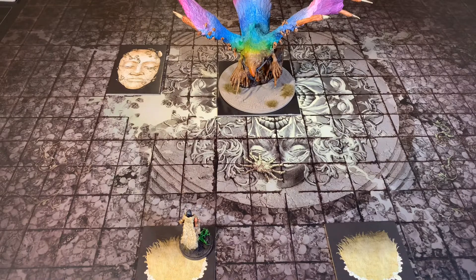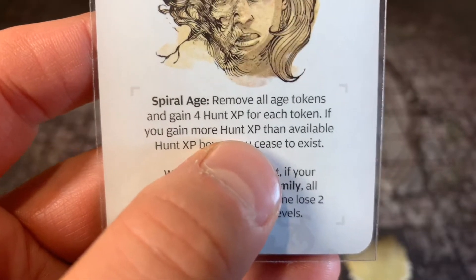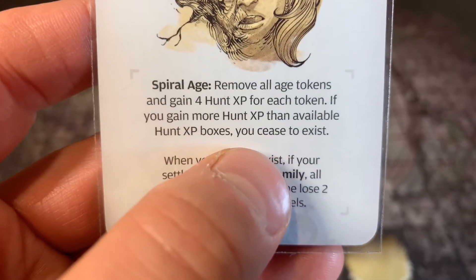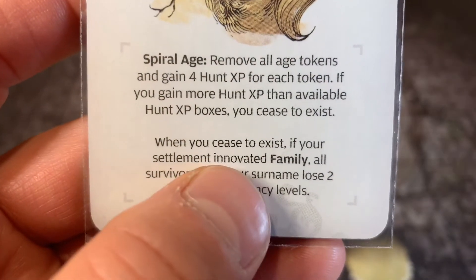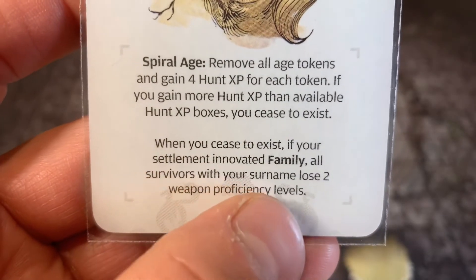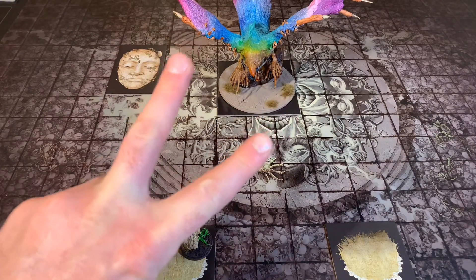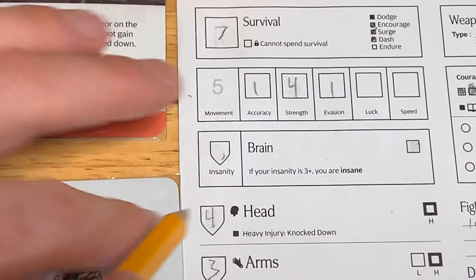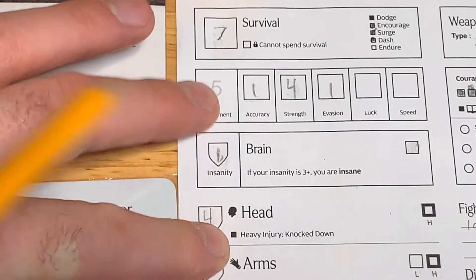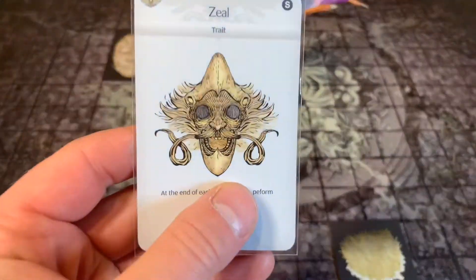Disdain says: place the Phoenix at the center of the nightmare tree. All non-deaf survivors suffer brain damage equal to the monster's level. Perform Spiral Age and the Phoenix turn. Spiral Age states: remove all age tokens and gain four Hunt XP for each token. If you gain more Hunt XP than available boxes, you cease to exist. I don't have any age tokens, so that's not going to play into effect. The only thing that's going to happen is I'm going to suffer two brain damage — going from three down to one. Now I can't use that sword.